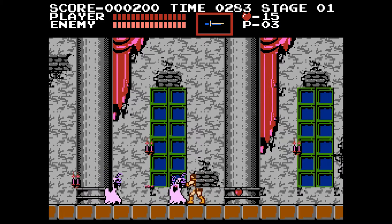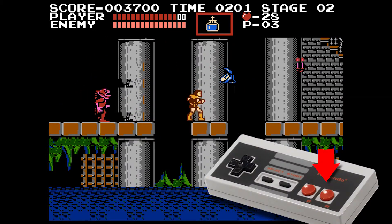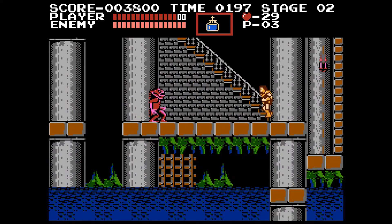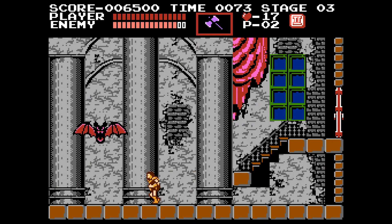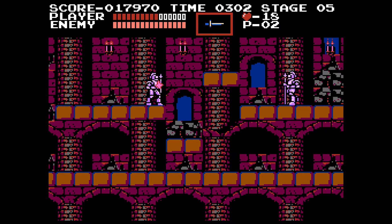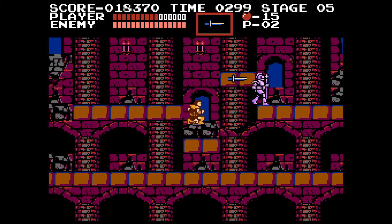As you'd probably expect from an early NES game, the controls are incredibly simple to learn. The A button jumps, while the B button swings your whip at anything in front of you, and that's mostly it. The only other thing you can do is use whatever special weapon you've picked up by pressing up and attack at the same time. Get those fundamentals down and you should be able to tackle just about anything Castlevania has to throw at you — and yes, Castlevania is going to throw a lot at you.